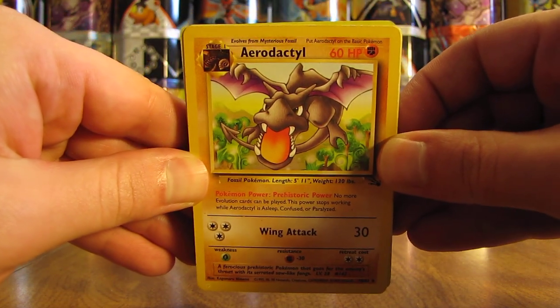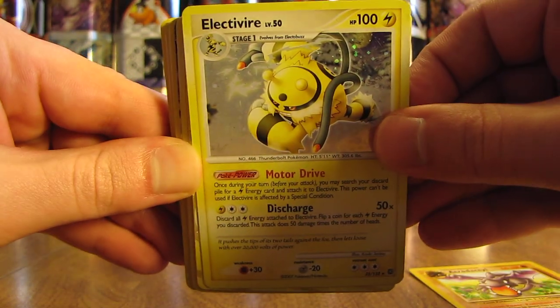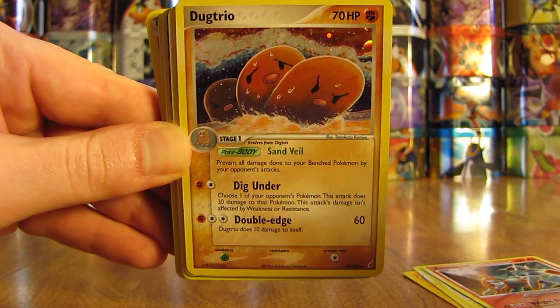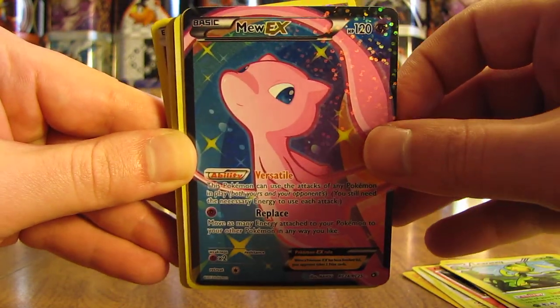First card here is an old school Aerodactyl, non-holo rare. There's an Electivire holo. Arceus, fire type. Dugtrio — so going all over the board set-wise. There's a Levine from Legendary Treasures — first ultra rare. I can see a couple more in the back.